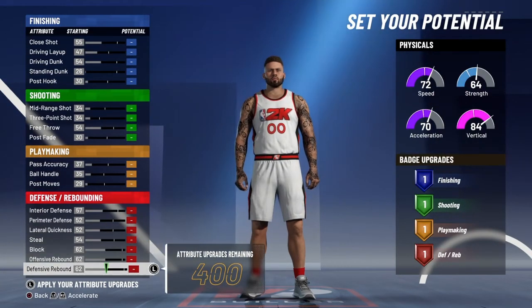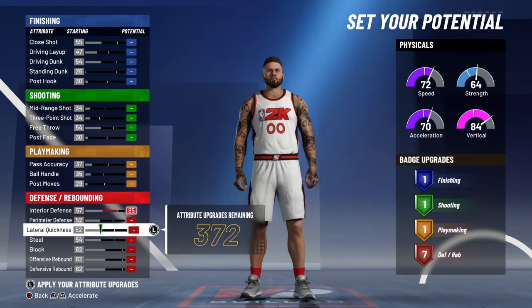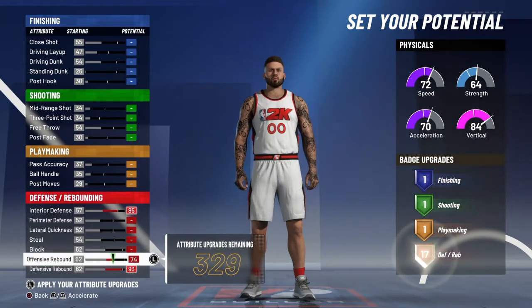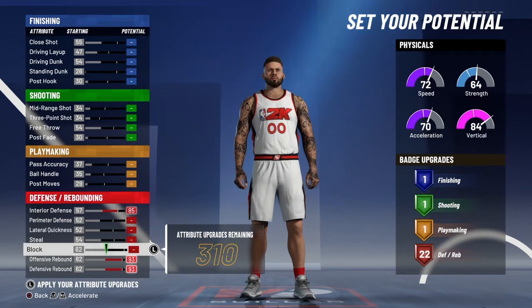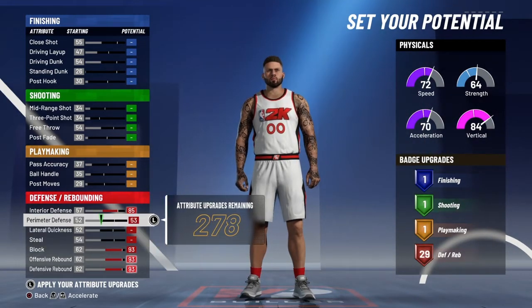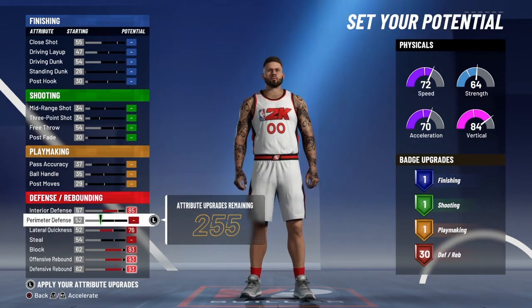We're gonna put up all the defense and rebounding — get those 30 badges. You need that Rebound Hall of Fame, Brick Wall, Intimidator Hall of Fame, Rim Protect Hall of Fame, and Chase Down Hall of Fame. We need a lot of defense and rebounding badges just to get your dude right at the park, doing things you ain't even expect him to do.